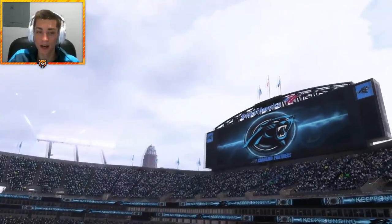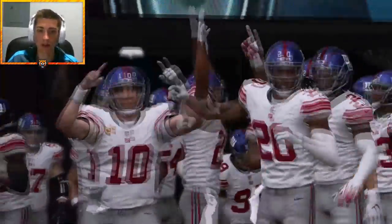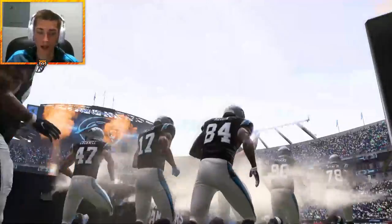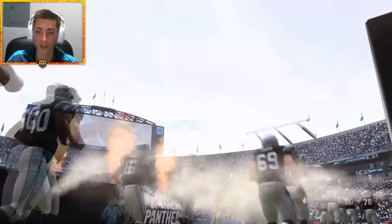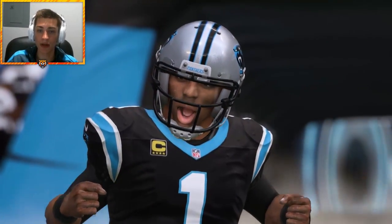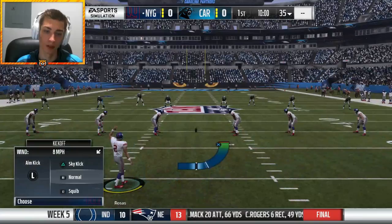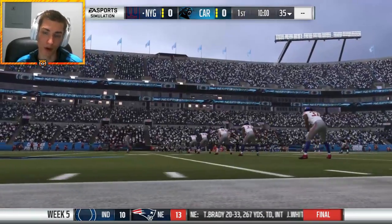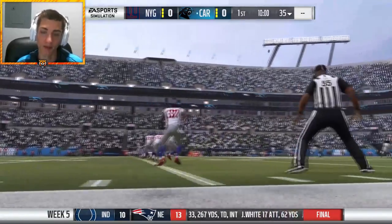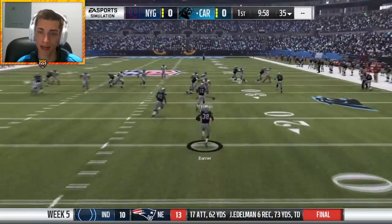Live at Bank of America Stadium, playing the Carolina Panthers — should be a good one. I don't want to deal with Cam but we don't really have a choice. The Panthers have an overall weak secondary, so this could be really interesting. We're looking to torch them over the top with Odell Beckham Jr, maybe a little Sterling Shepherd. We might actually have the upper edge here — just gotta shut down Cam Newton.